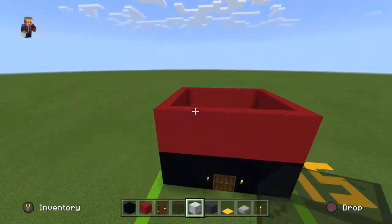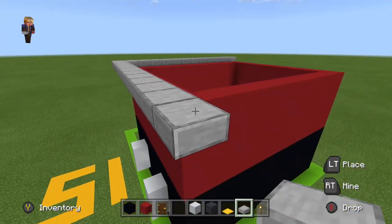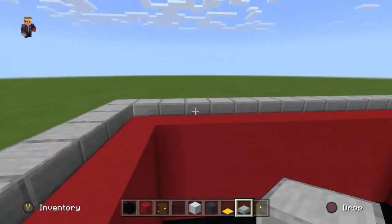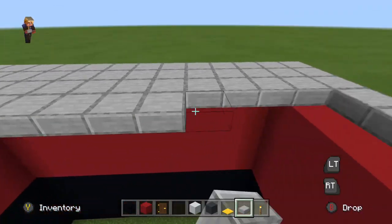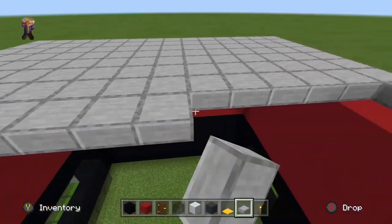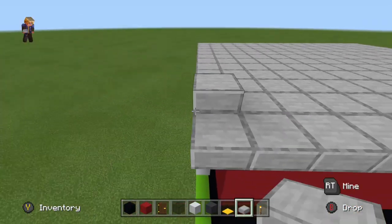Now we have to do the roof. The roof is going to be with smooth stone slabs — do them in a little circle shape and then fill in the whole circle shape using smooth stone slabs. It's not actually hard. I also recommend maybe using smooth stone stairs or stone brick stairs.